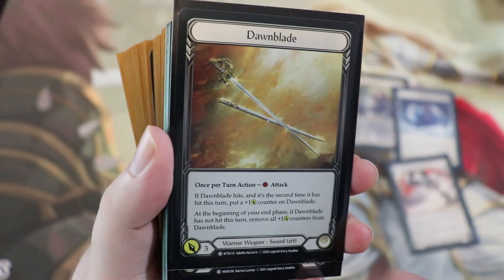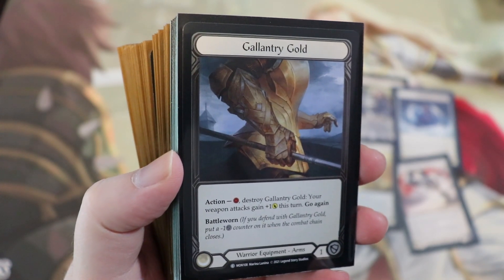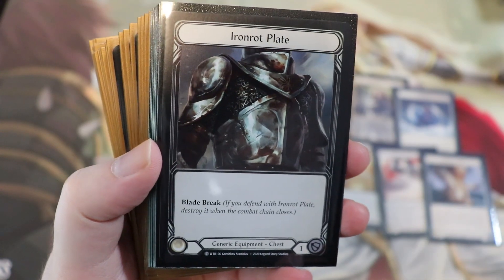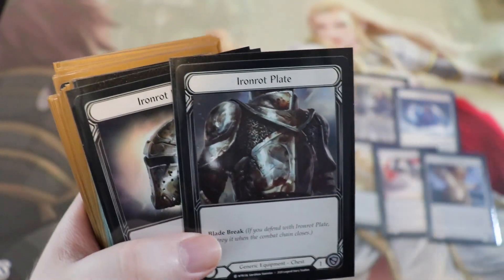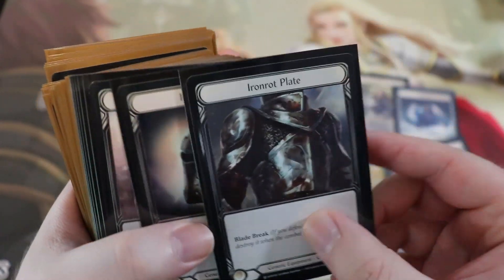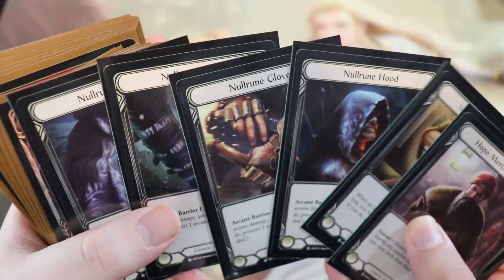If Dawnblade already has a plus-one counter making it four, Gallantry Gold gets it to five for the turn — and with any other plus-three bonus that's coming in for eight, which is huge. We're also running the Iron Rot set — Iron Rot Helm and Plate — against almost every hero unless facing something like Kano. Just more blocks, which is really good. I also have some flex slot options: Hope Merchant's Hood, Vest of the First Fist, and a full set of Null Rune.